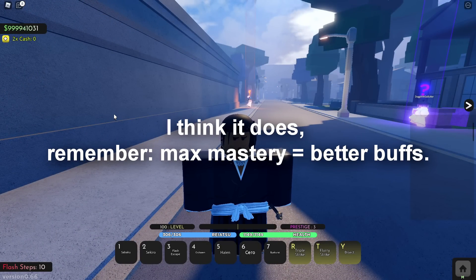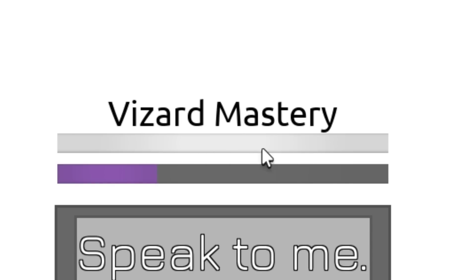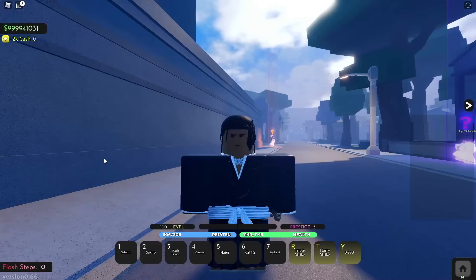You're probably wondering how do you check your mastery once you get Visored. If you press P, you will see a bar right above your spiritual training bar — you'll see Visored mastery. When it looks full like this, that means it's absolutely full; if there's nothing there, it means it's not full.